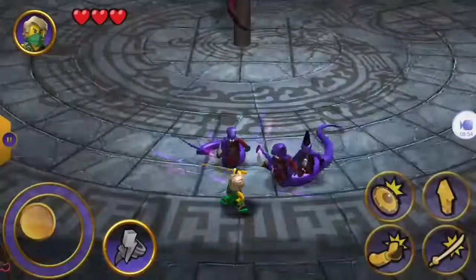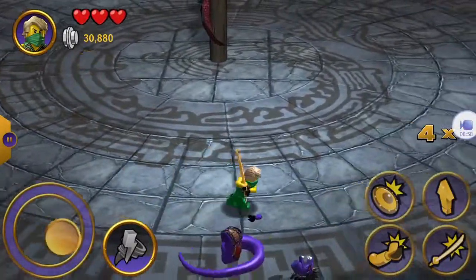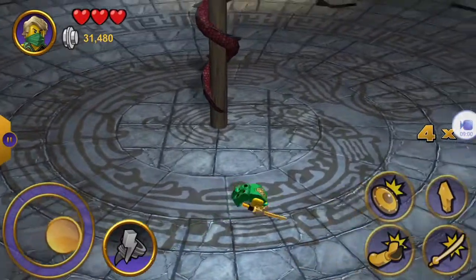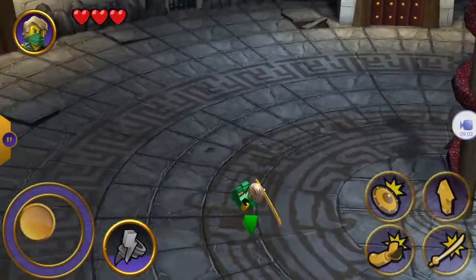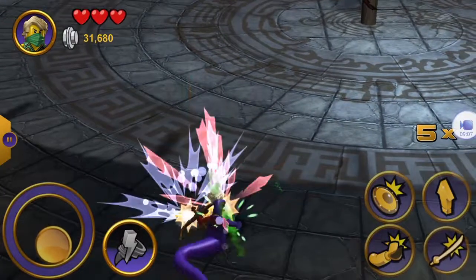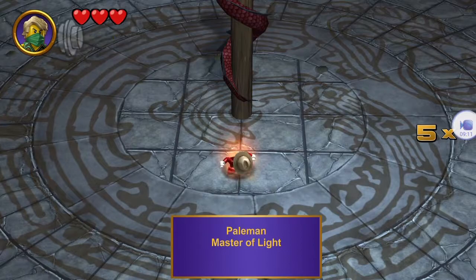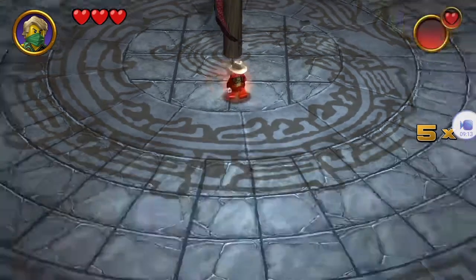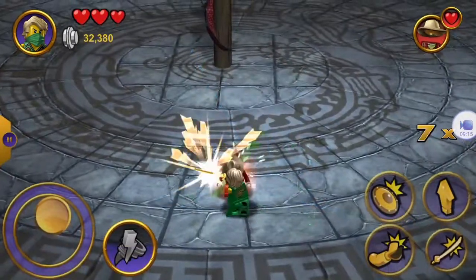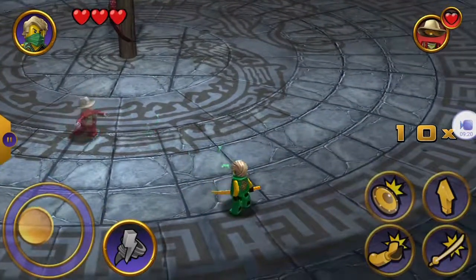Here are some of the villains from this season, including Izor. I gotta say, it looks a lot more accurate to his character here than he did in the — what was it — the new version of the Ultrasonic Raider set, where he had no tail, and also no mohawk, and also no jacket. And that is not the best figure I've ever seen.